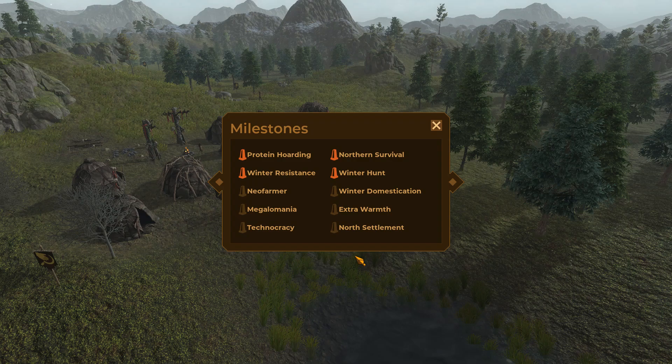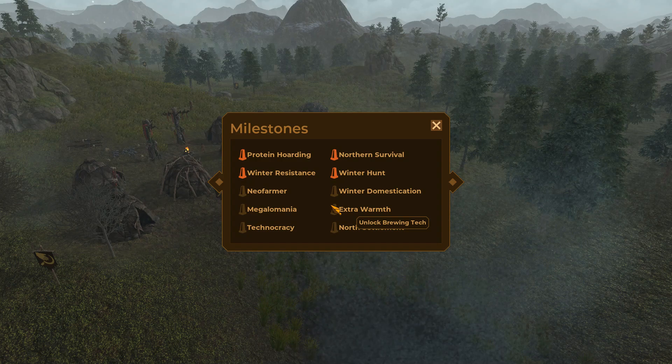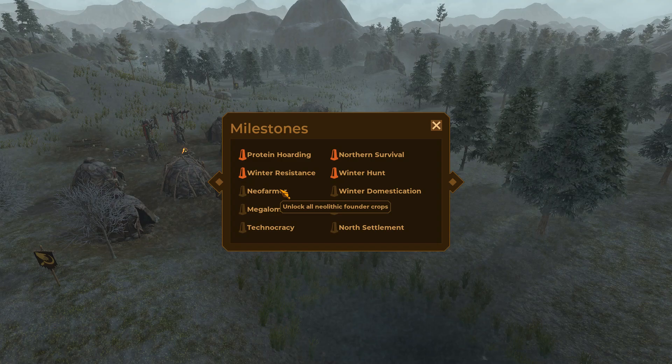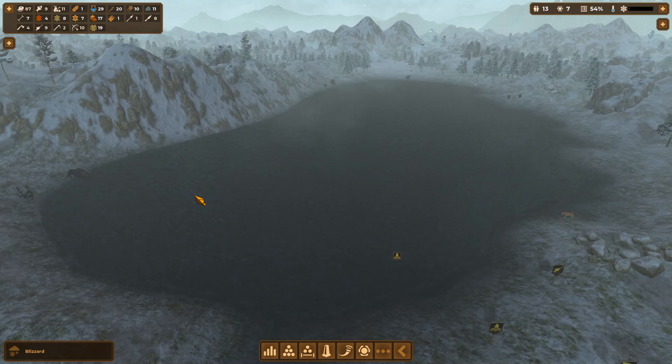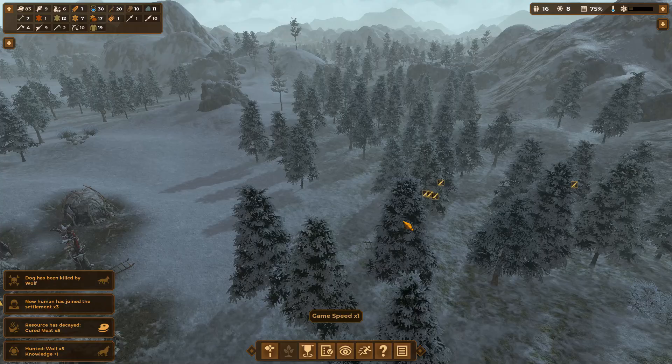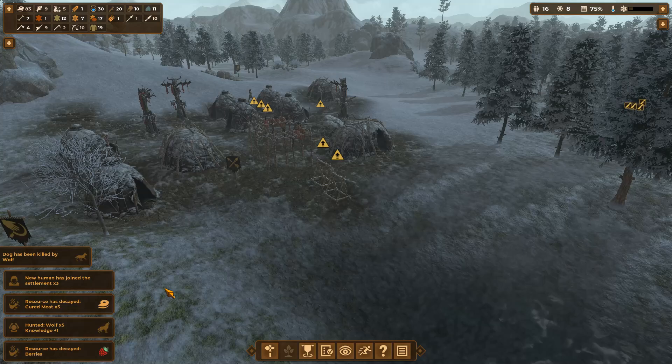Checking our milestones — Northern Survival was for surviving five years, no problem. Our Neolithic objectives are: Founder Crops, Sheep, Brewing, Stone Circle, Altex, and 30 Roundhouses. A lot of this will happen from normal expansion; we'll need to pay attention to the Sheep goal. We have a blizzard on the way but most people should stay near base. A bunch of wolves attacked — we took them out, a dog died but we got knowledge and three more colonists joined. Not a bad day.